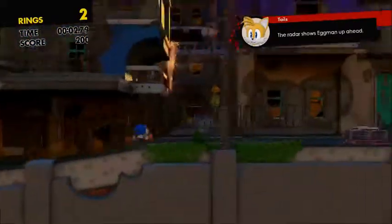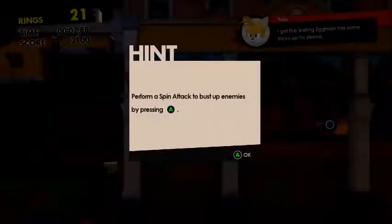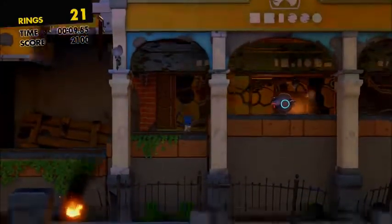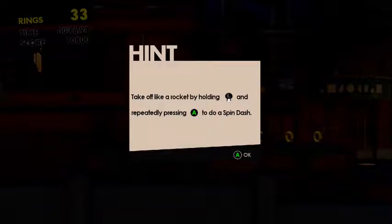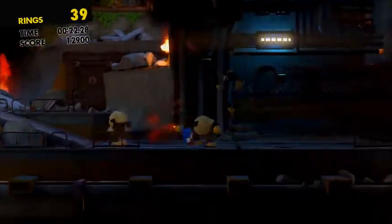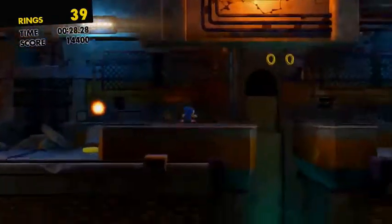Let's give it a second to load. Radar shows Eggman up ahead — enemies could be lying in wait, so watch your step. I get the feeling Eggman has some tricks up his sleeve. Use a spin attack to bust up enemies by pressing A. Kick off like a rocket by holding and repeatedly pressing A for the spin attack. It's gonna be real difficult.